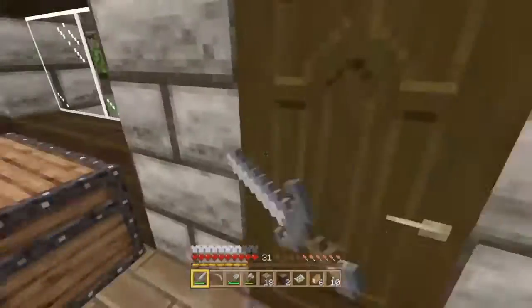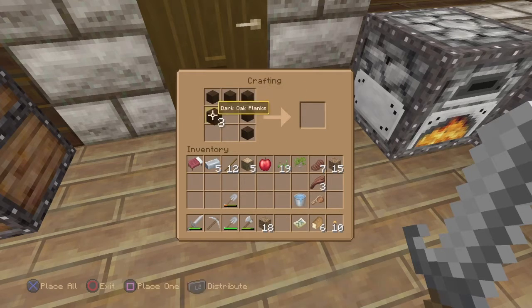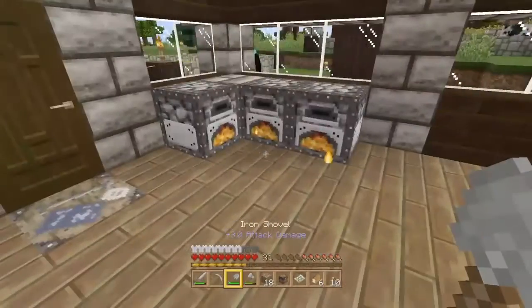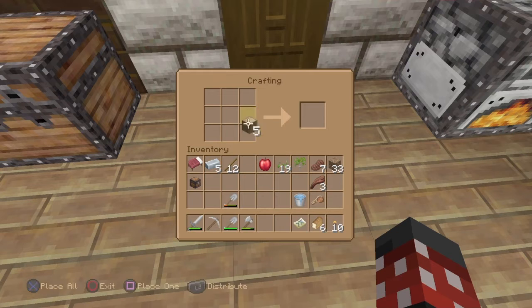Our house or area is looking pretty good — we got a lot of stuff going on and we definitely have many more ideas of other things to put in our little village area. We're definitely gonna need more chests than that. I have wood on me — I need four chests, I believe.